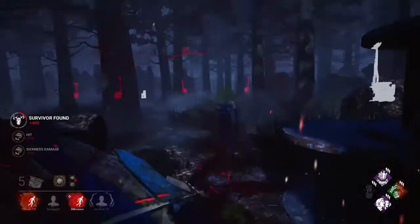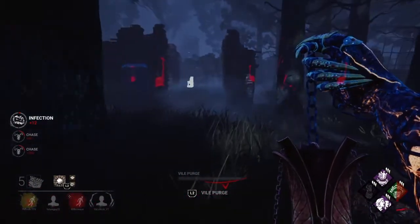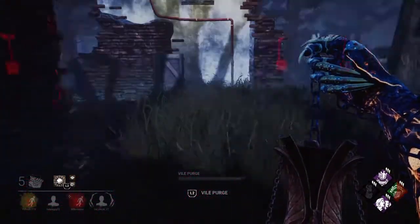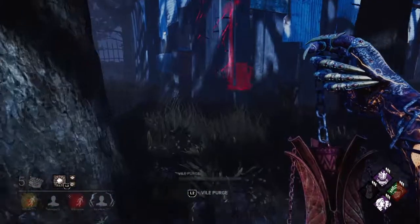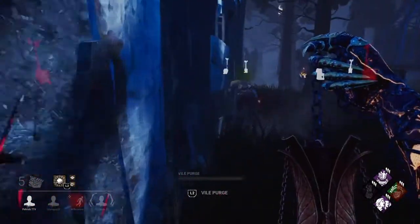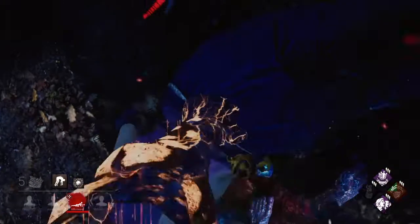Bill, you body-blocking asshole! I want to get Bill injured before I leave and go back for the other girl. This is the area of the map I want to control — I have four generators back here that are all going to be really nice for me. Plague is really nice because you don't have to worry too much about perks like Iron Will since you can always hear people. That guy insta-cleansed — I'm running across the map for this girl, and I don't usually like doing that, but it's worth it here because I have all my generators on this side of the map.